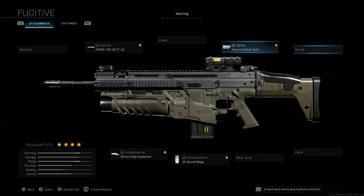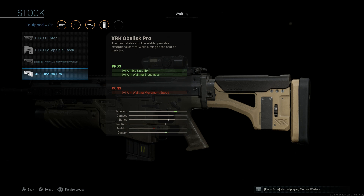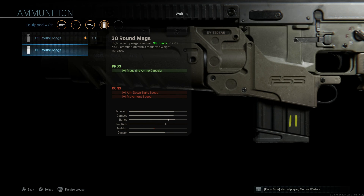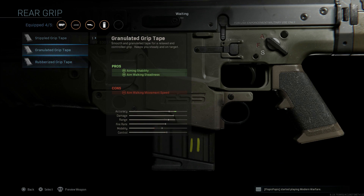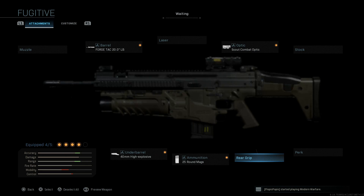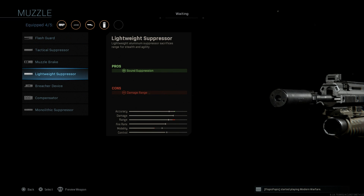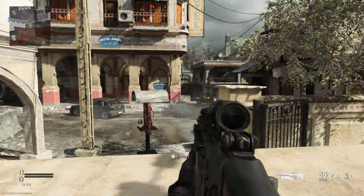Swapping out different stock attachments shows there's no carry-over with the design of this blueprint to other items. You can see what it looks like with that Obelisk Pro stock — the one used for the Mark 20 SSR. We looked at different barrels and magazines — you can see how a 30-round mag looks. The rear grip isn't going to change anything cosmetically. That covers the Fugitive blueprint for the SCAR-H, or the Mark 17.